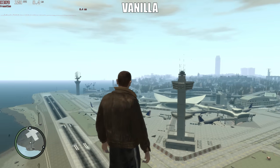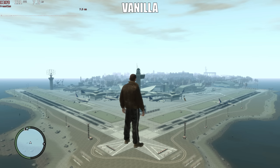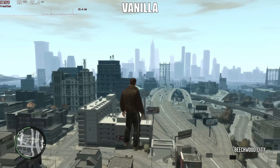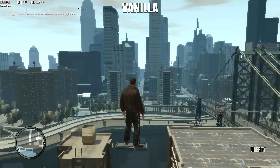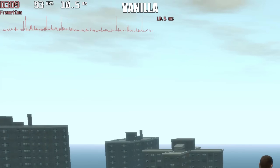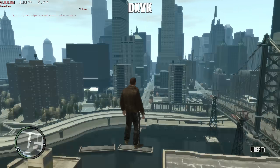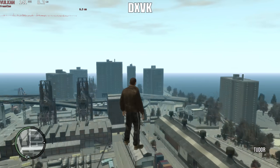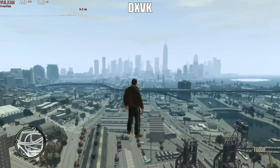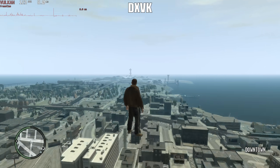The next test with an unlocked framerate involves flying across the map. This isn't a normal scenario, but the difference in performance is still quite large. In the vanilla game, we jump from the 60fps range to around 80 while flying through the city. However, we are getting a lot of stutters — every time the frame time graph has massive jumps, the game is stuttering heavily. But with DXVK, not only is our average framerate much higher, almost always being over 100 frames per second, the stutters aren't nearly as bad as in the vanilla game.